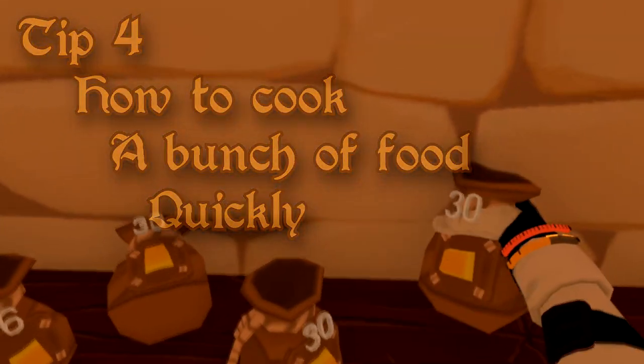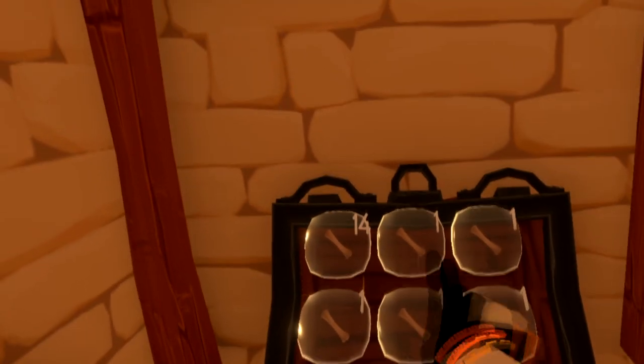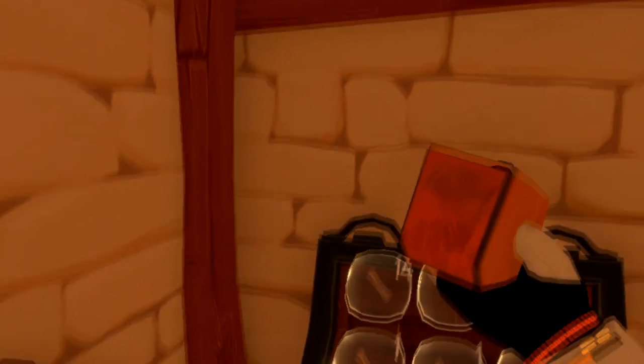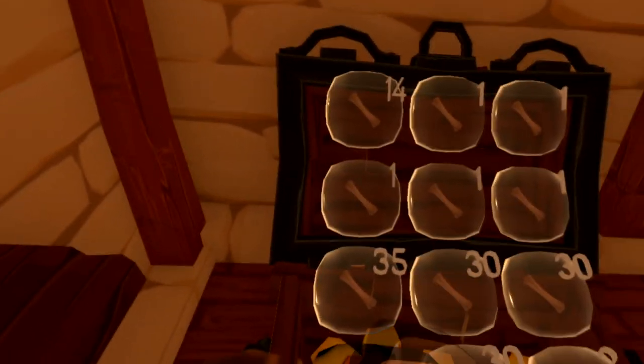Tip number four. Have you ever found yourself with way too much uncooked food and you want to cook it quickly? All you would need is a chest filled with any item with one slot open. You would then take the piece of cooked food you are trying to replicate and put it into the last slot. Take all of the pieces of uncooked food and toss them into the bottom of the chest. The reason we fill the chest up is so the items do not go into a slot. Then take a piece of dried grass and place it as close to the bottom of the chest as possible. Take your wood and put it around the bottom of the chest — two pieces is typically all you need. Then take your fire starter and start the fire.